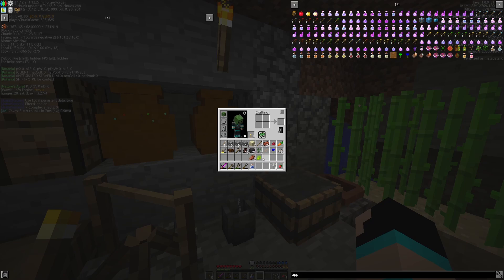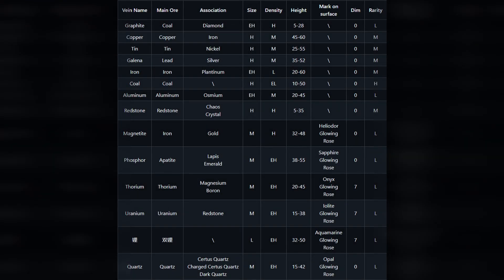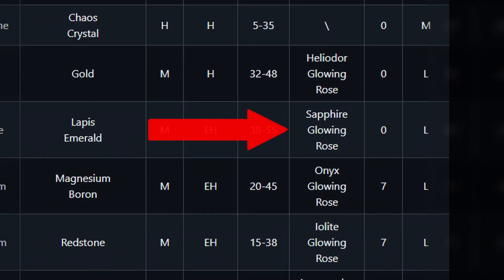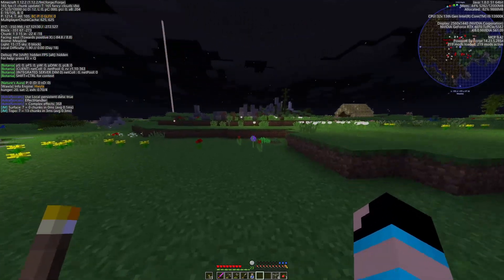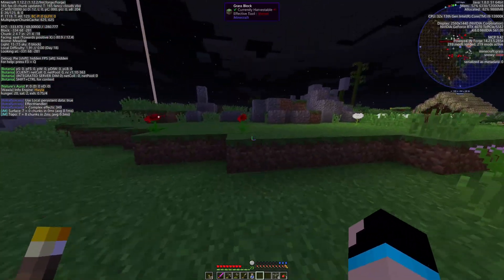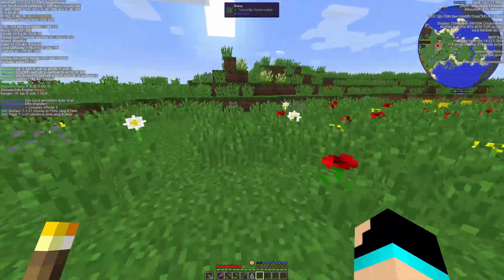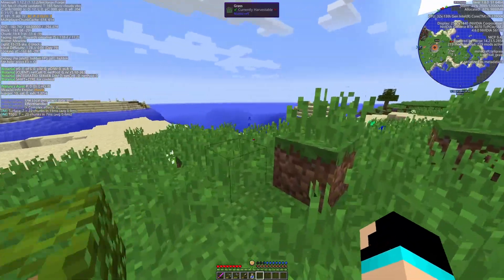I may have figured something out. I looked up the ore vein chart to find the ore I was looking for, which was lapis. I'm just dumb because it has a clear mark on the surface - the sapphire glowing rose is under that category, so I just have to find that flower and dig down. I found one and I'm pissed I picked it because I thought it was just a symbol - the sapphire glow rose - I thought that was just what the face of the ore looked like in this mod pack. I've been walking around in front of my house and I can't find another one.